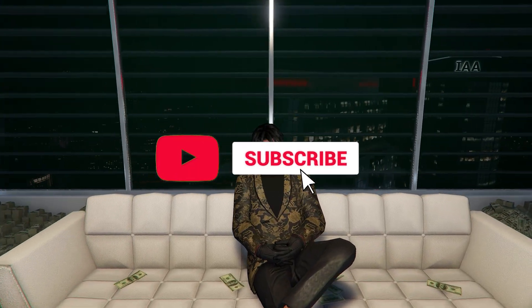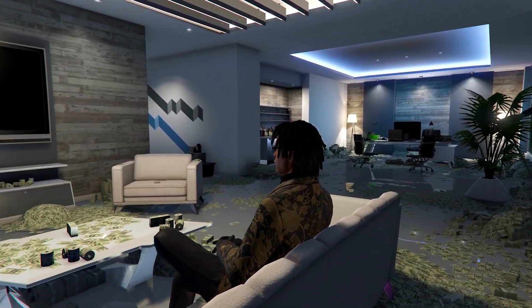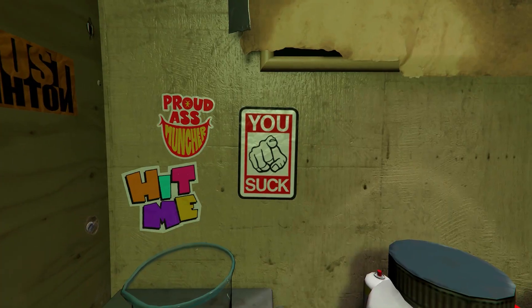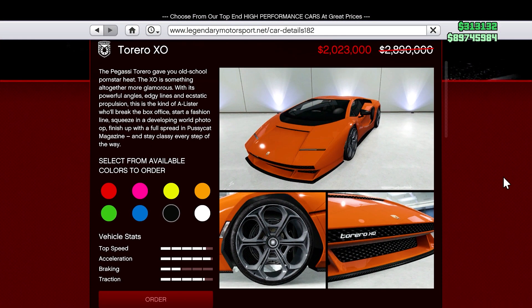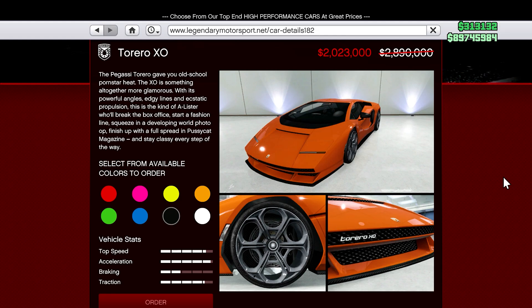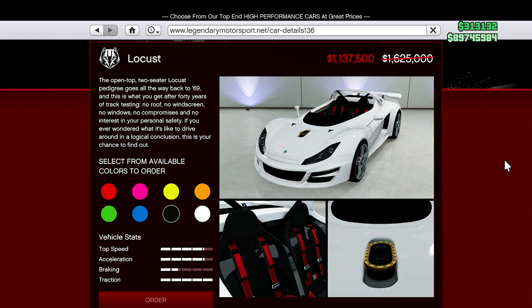Starting us off this week for the sales of the week, we have on Legendary Motorsports the Pegasus Torero XO — you guys can get this for 30% off. Along with that we have the Ocelot Locust, which is a fairly nice topless vehicle.